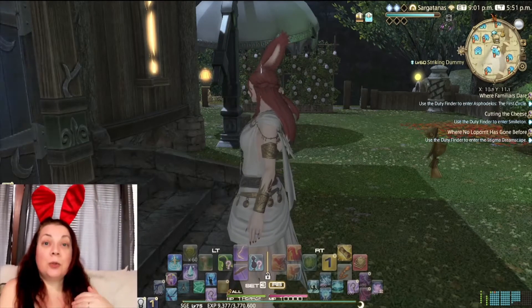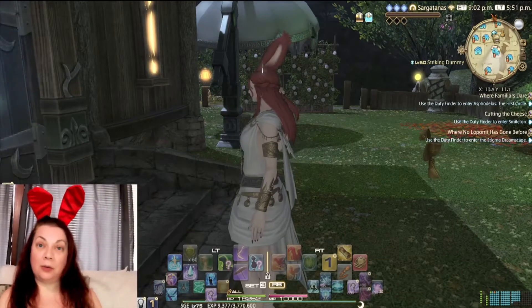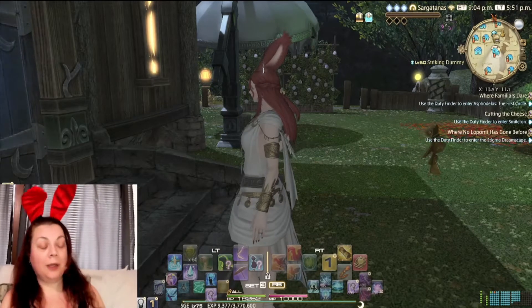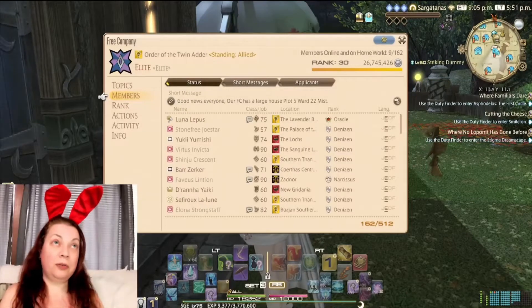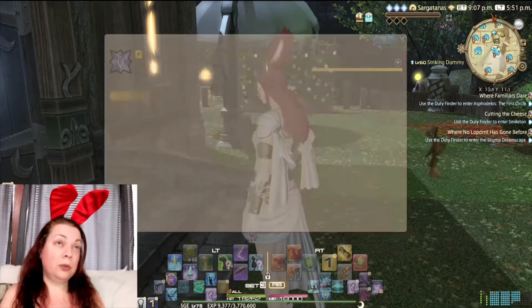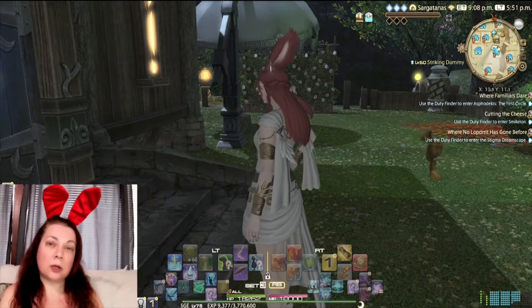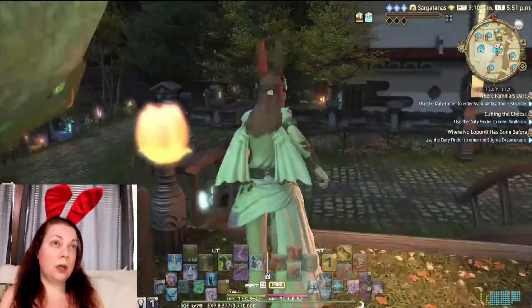Today I'm going to do a walkthrough of my free company house. The free company is called Elite and we have 162 members. We're usually in the top 20 or so on the weekly free company rankings.